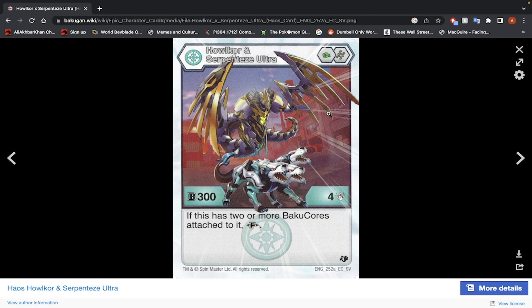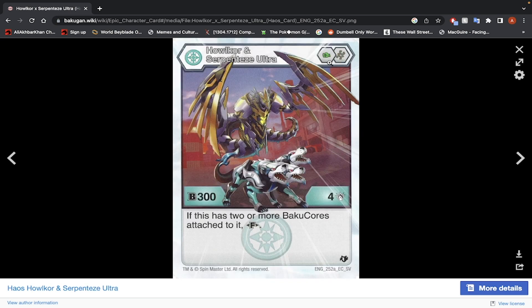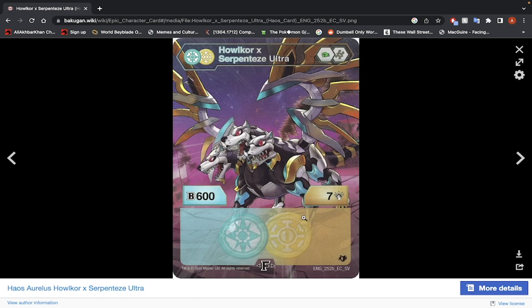Howlkor and Serpenties — Green Fist, Helix Core, 300 B-Power, 4 damage. If this has 2 or more Baku Cores attached to it, you may fuse. With the Green Fist you can use Mega Punch — you get to 600 B-Power and 7 damage. B-Power is a bit too low. You can use this for highest-damage-wins play, but we're getting so many highest-damage-wins-play Bakugan. And you're using 2 more Baku Cores — too much effort to get to a similar damage rating to what Darkest Vyrazu can get. I would not use this Bakugan.